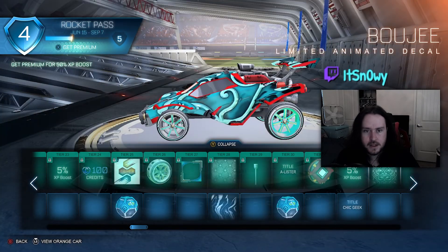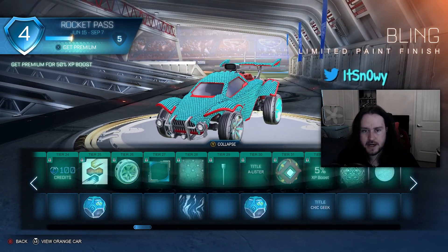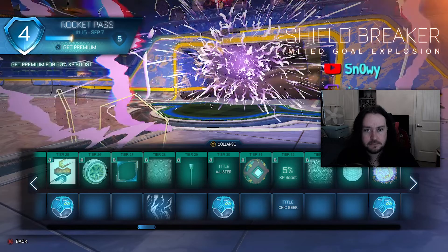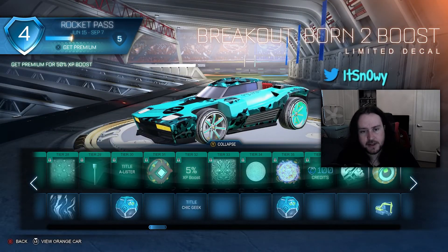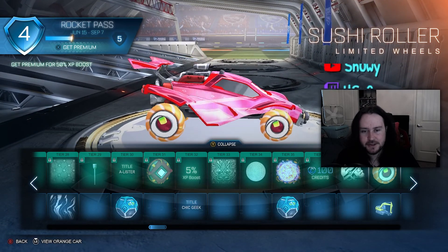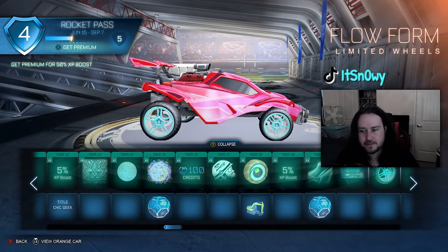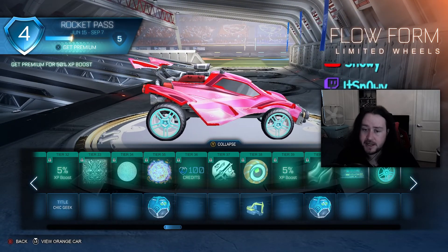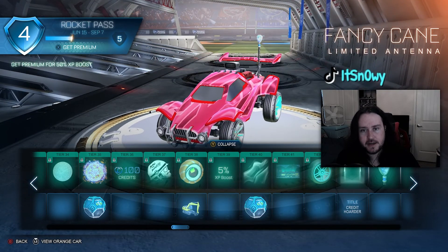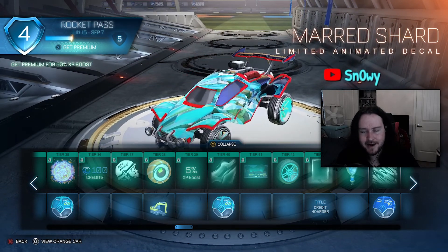The A-Lister wheels look awful. Oh, I kind of like that one — that's kind of cool. Another paint finish there, that's interesting. Then a goal explosion — it's neat, not the greatest but neat. Sushi, alright cool. Oh, I like that player banner, super sick. These wheels are kind of crisp — I would use those.